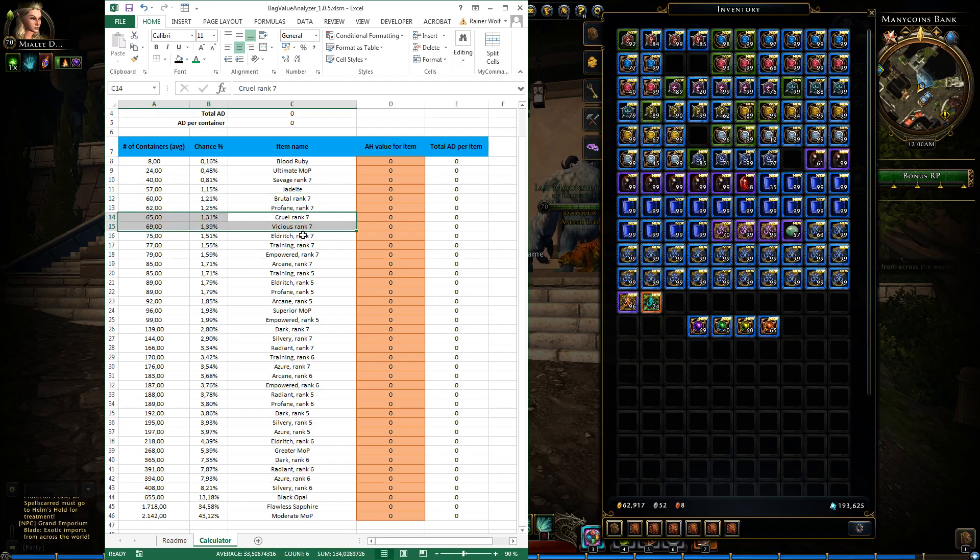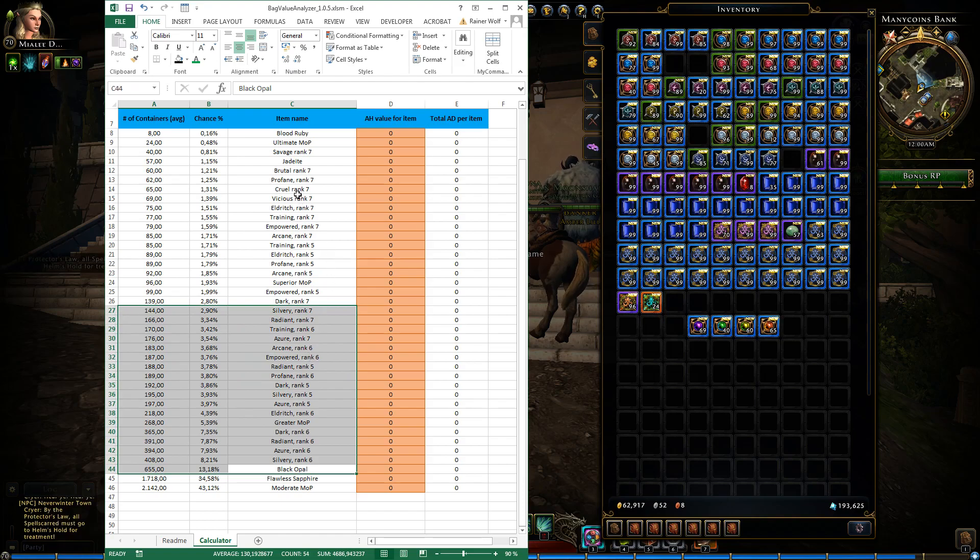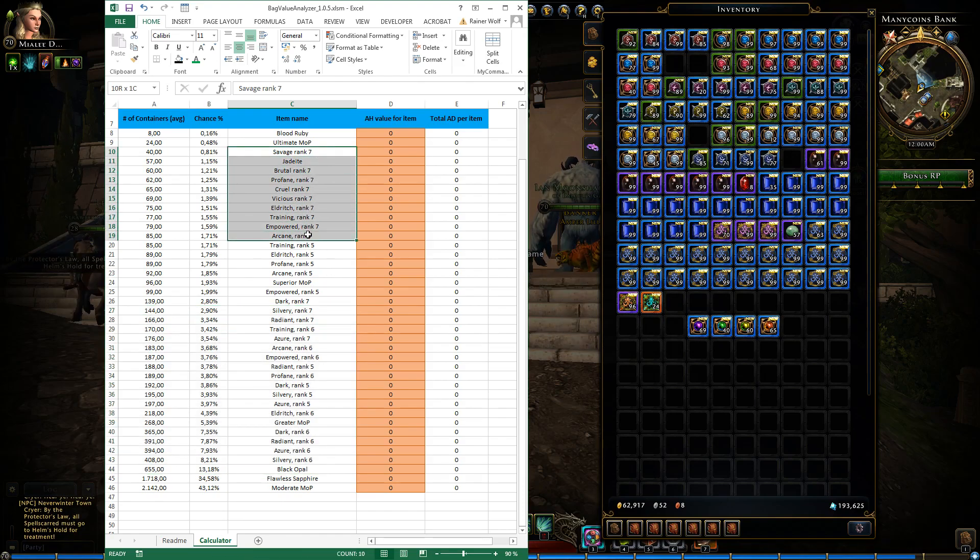The Brutal rank 7, Cruel rank 7, and Vicious rank 7s all have pretty low drop rates around 1.3%. Most of the time you will get the moderate Marks of Potency and the flawless Sapphires. Black opals are also very frequent. Interestingly, rank 6s typically have a higher drop rate than rank 5s, and rank 5s have a higher drop rate than rank 7s — so rank 7s are the rarest. There are also some normal rank 7s that drop a little more, and the same pattern holds: rank 6s drop more, rank 5s drop less.